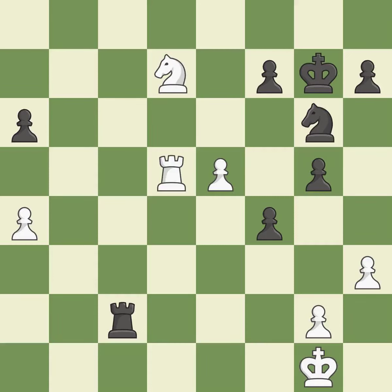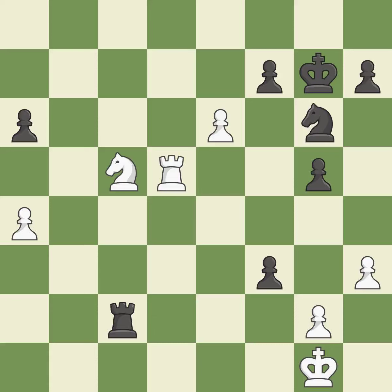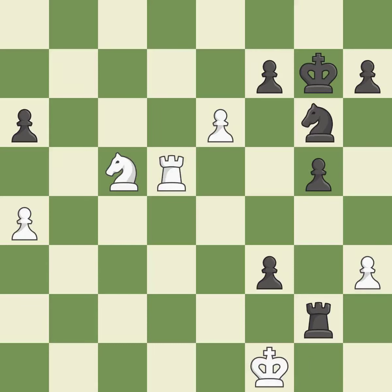This places a rook on the seventh rank, activating it and putting the other side's king under pressure. This misses a chance to expose an assault on a pawn — it is incorrect. This reveals an attack on a pawn. This removes the attacking pawn. This moves the checking rook farther away. Among the best actions.